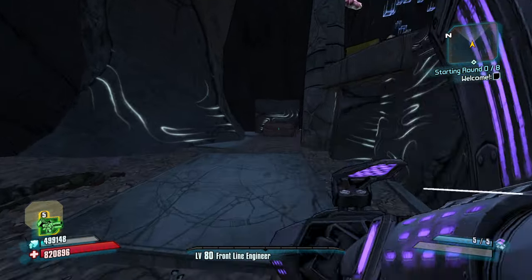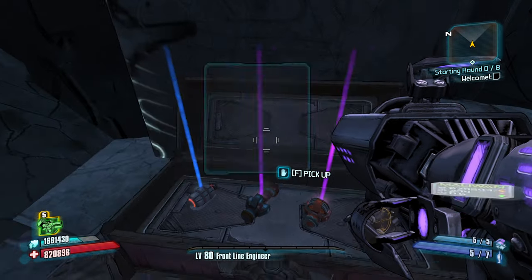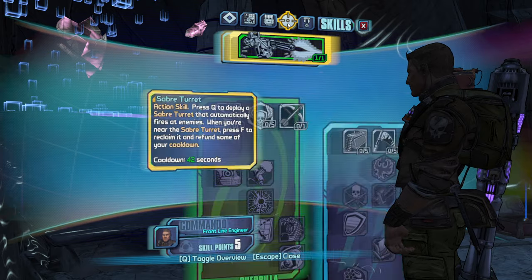And cooldown right post Battlefront. This is the randomized version of Rogueland, so we're going to be getting skills that might not be the overall best, especially with Axton who tends to be maybe the weakest character, but let's just try and see.